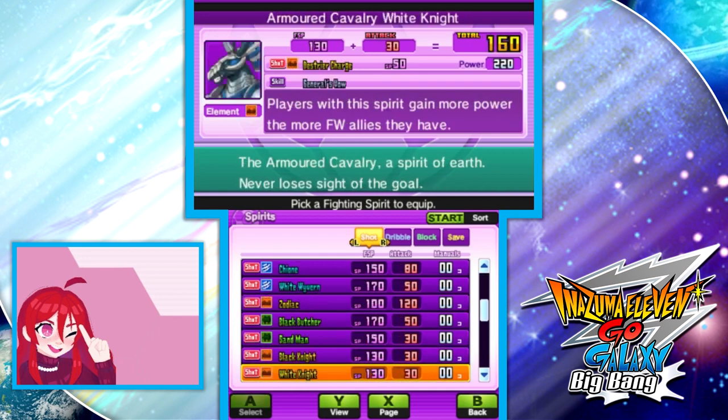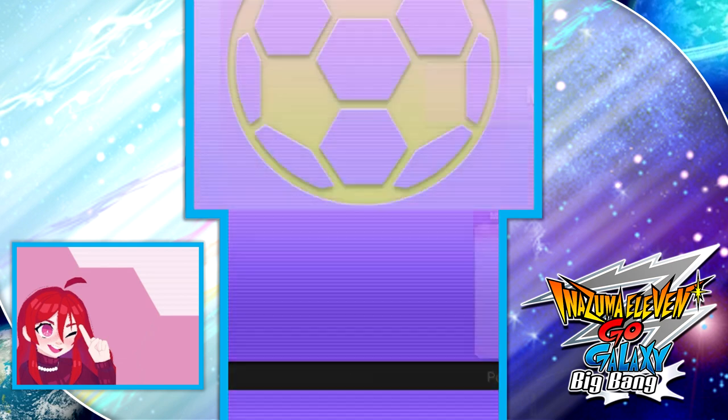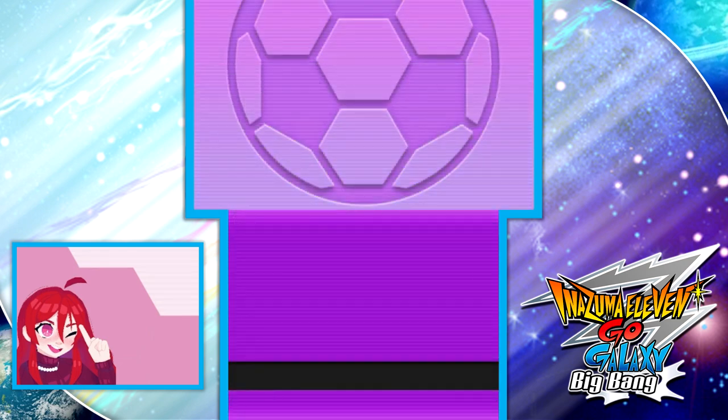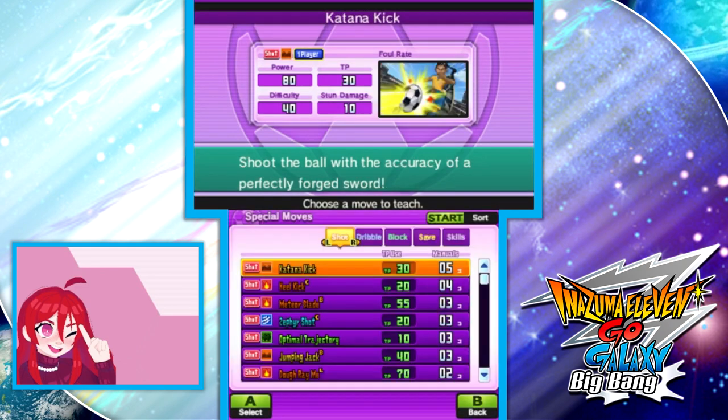Yeah, it doesn't work with spirits sadly, but it works perfectly fine with all regular Hisatsu manuals. I'm going to try again to get it working with the ultimate evolution manual.